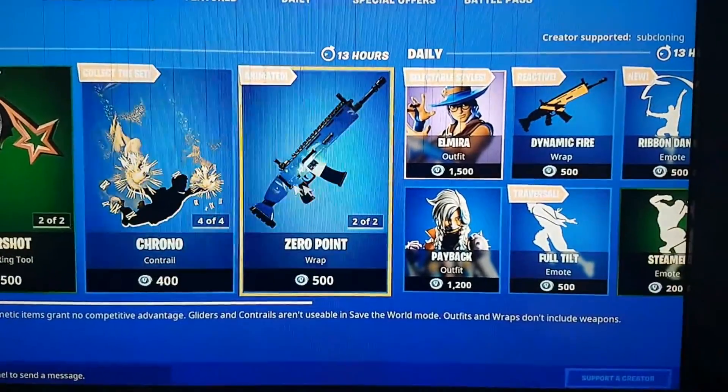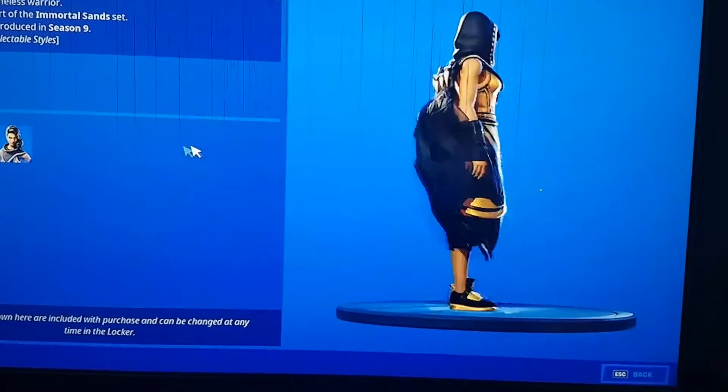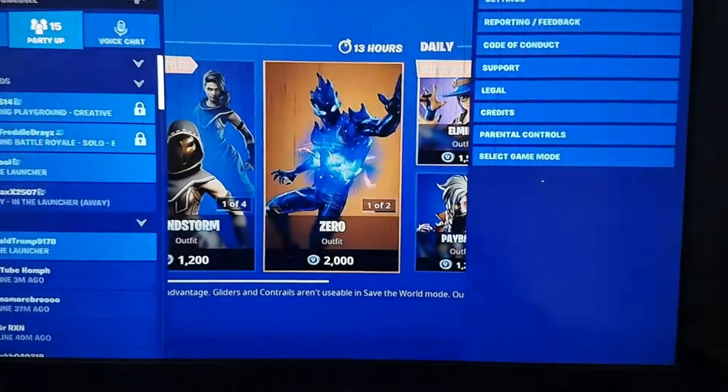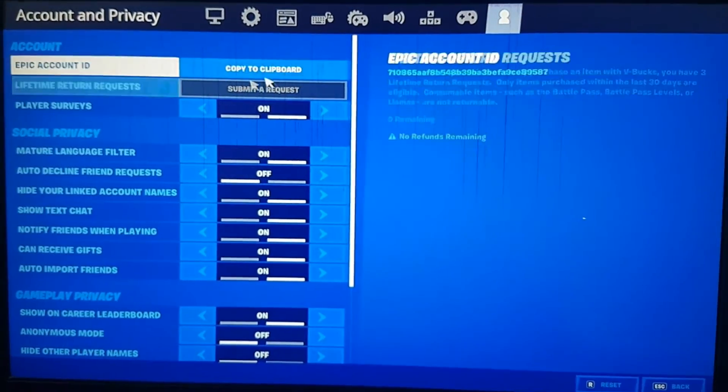Then go back over to the skin, preview the style, turn around, preview the other one, turn around — just so it knows that you want the skin. Then come back, go to the settings, and go to the player icon up in the top right.